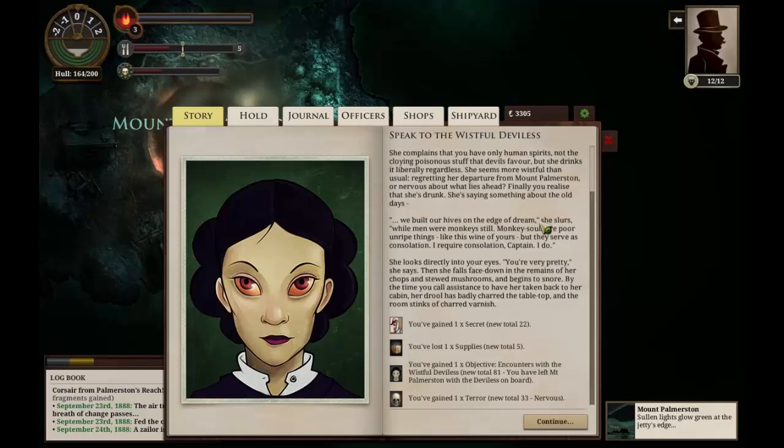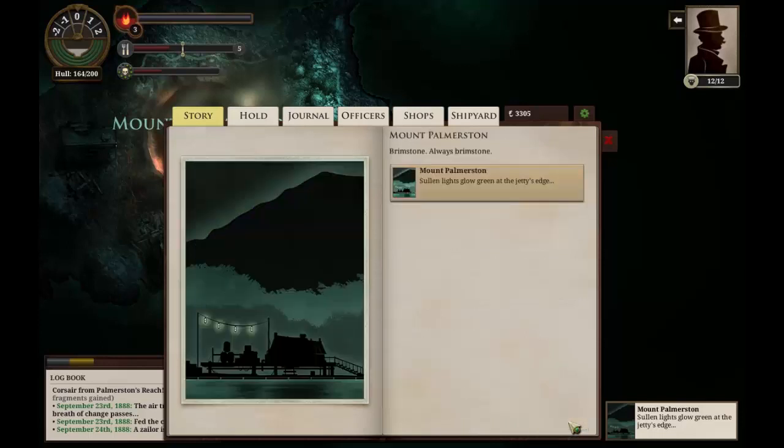By the time we call assistance to have her taken back to her cabin, her drool has badly charred the tabletop and the room stinks of charred varnish. Well, we've got ourselves a secret, we've lost a supply, and we've gained some terror. We've spoken to her now, which is something at least.